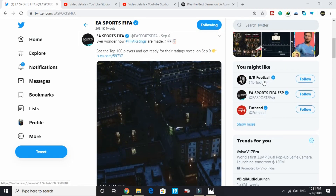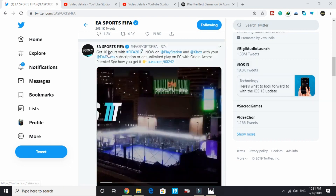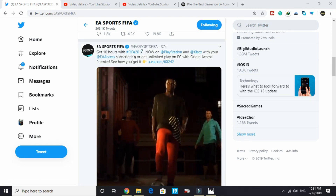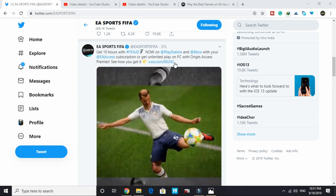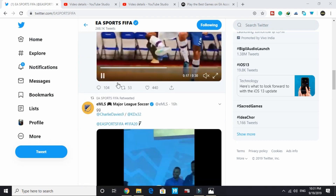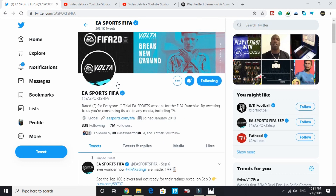Hello everyone, it's PC Helper here. EA access for FIFA 20 is finally out now. As you can see, the official EA Sports FIFA tweeted that you can get 10 hours with FIFA 20 now on PlayStation and Xbox with your EA access subscription, or get unlimited play on PC with Origin Access Premier.